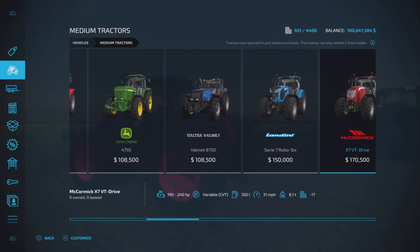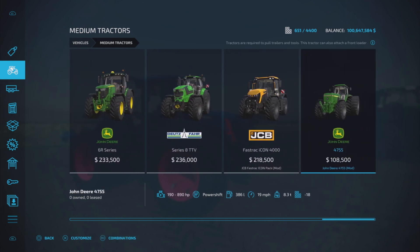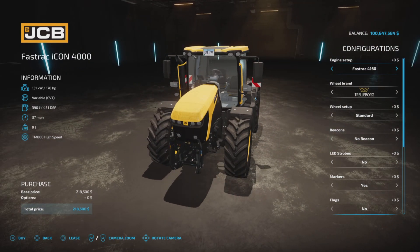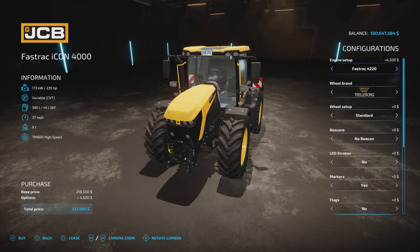One of them is a medium tractor — a modded version of the 4220. It's the Fastrac ICON 4220, costing $218,000 to purchase for the base model, up to 235 horsepower, variable transmission, 390 liters of fuel, 37–40 miles per hour, and 9 tons. We have engine options: lower horsepower for no charge, or bump up to 210, 230, or 235 for about $4,500.